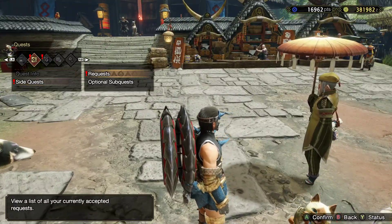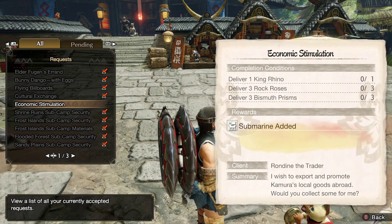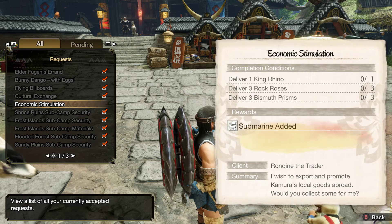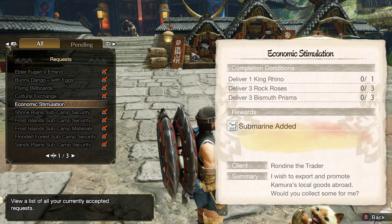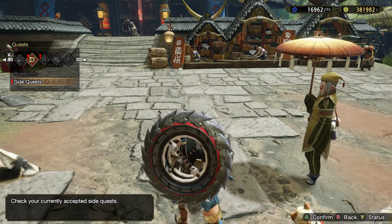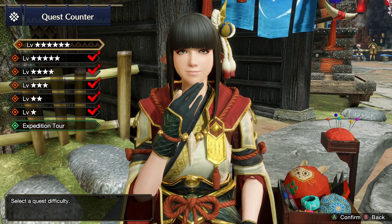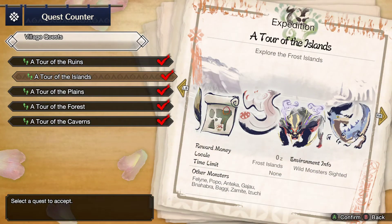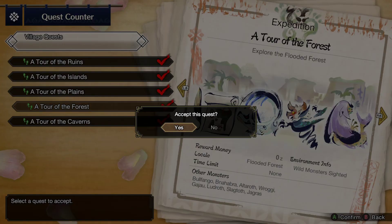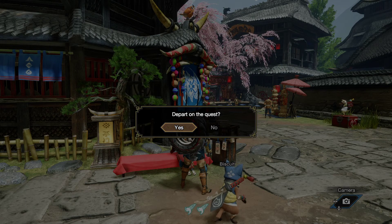Now we'll go ahead and start doing the gathering extravaganza real quick. Let's see what do we want to start with? Probably just the king rhino. We'll go ahead and start with the king rhino which is found in the flooded forest. We gotta go hunting around again for some good stuff. You know how these are just my favorite type of quests — be careful out there, I just can't get enough of them. I just love them.